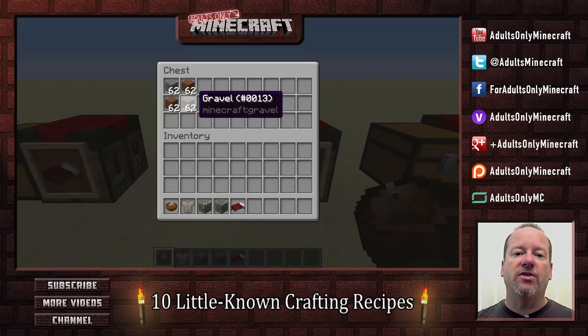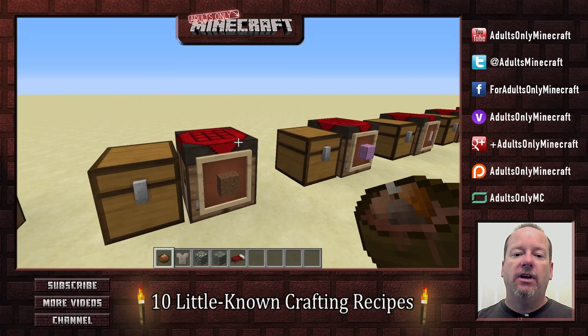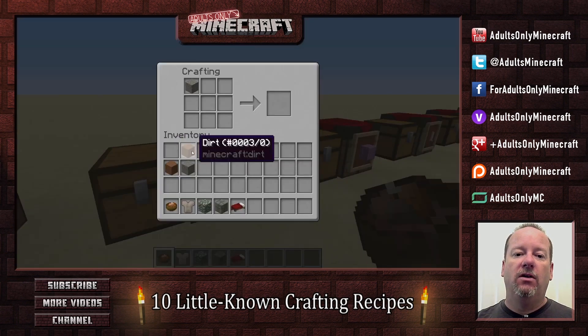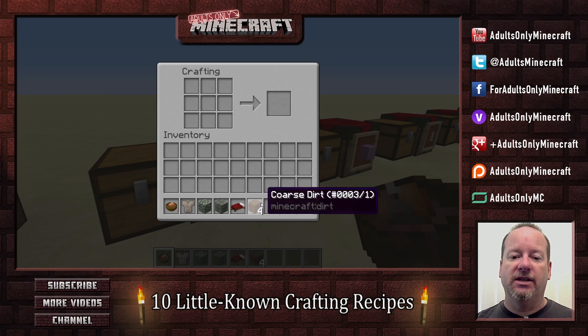Next up is coarse dirt. Coarse dirt can be really useful if you don't want plants to grow. It's pretty simple — you just combine gravel with dirt and you end up with coarse dirt. You get four of them, so you don't lose anything in the process.